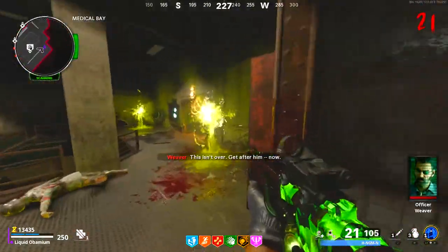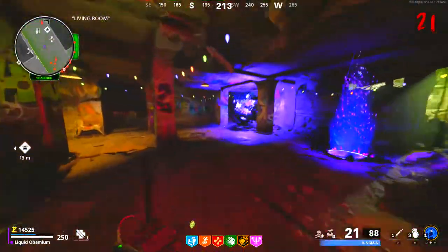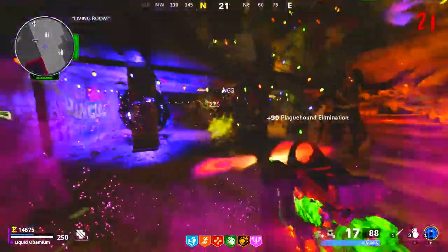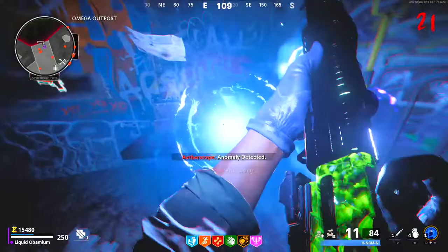Be careful — when the quotes end a ton of enemies will spawn. Next, head up to Noct and enter dark aether mode through this portal. Come to this corner and interact with the wisp.